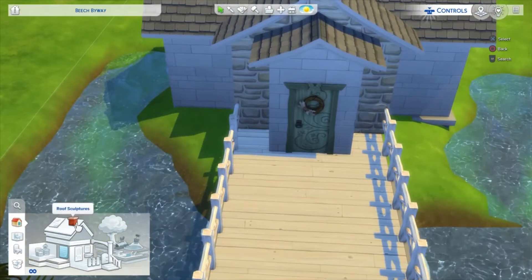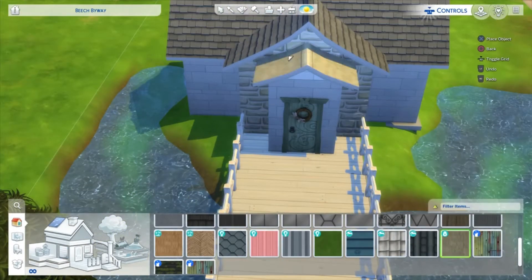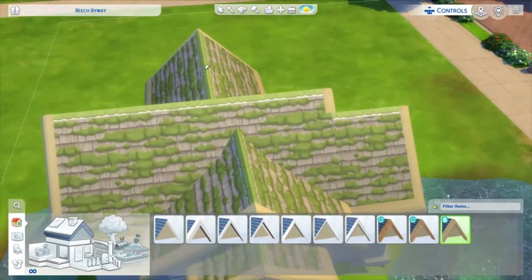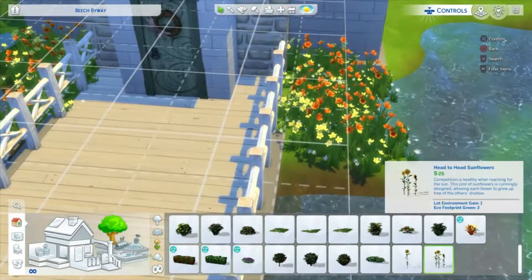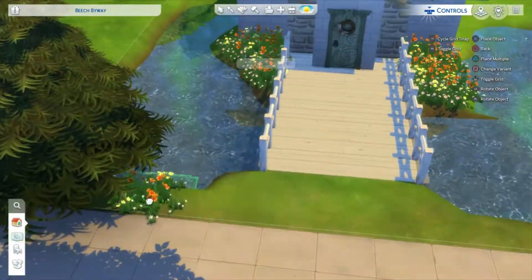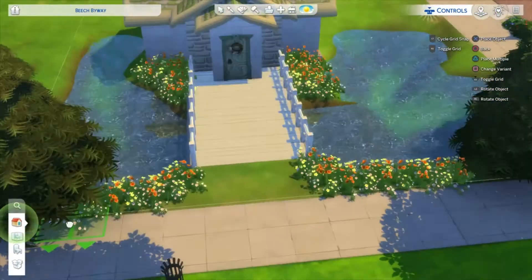I absolutely adored this house. If you want me to do anything like this again, please let me know. I'm thinking of doing other occults — maybe like vampires or werewolves and stuff like that. Obviously a fairy isn't an occult that's in the game yet. Please EA, put fairies in the game again, because we need them back after The Sims 3. But because they're not in the game, I thought I'd branch out a little bit and try and make it.